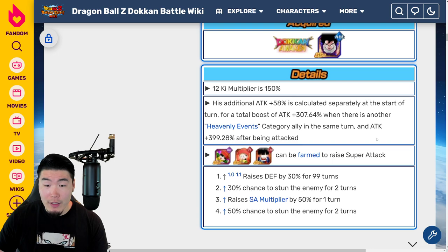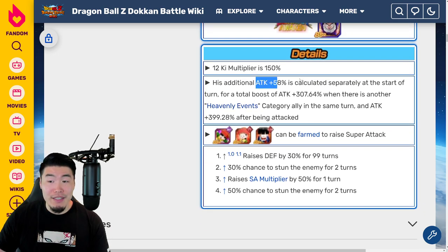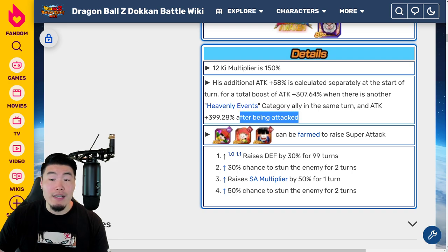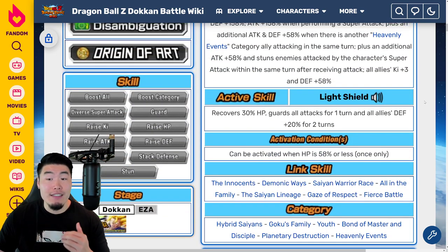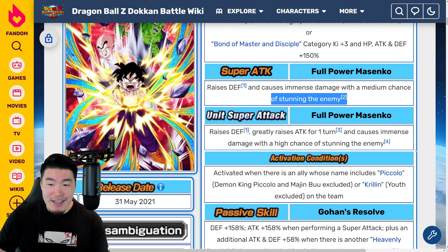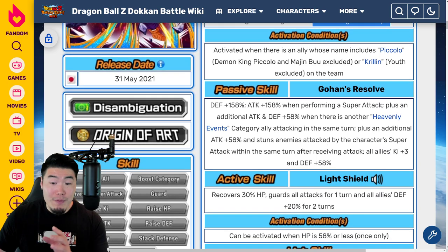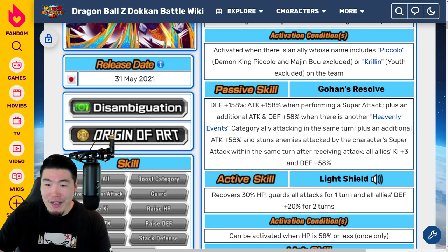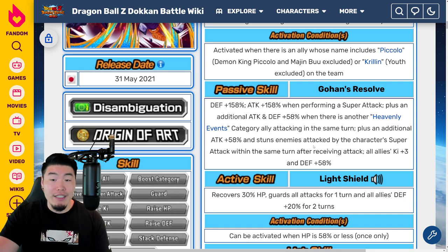There are some calculations here we can look at. His additional Attack plus 58% is calculated separately at the start of turn, for a total boost of Attack plus 307.64% when there is another Heavenly Events category ally in the same turn, and Attack plus 399.28% after being attacked. He does have quite a bit of offensive potential, but the area where this unit really shines is on defense. He gets a lot of defense on his passive, and he also has that ability to stun a lot. The regular super has a 30% chance, the unit super attack has a 50% chance, and for his passive he also gets guaranteed stuns when you get attacked first.